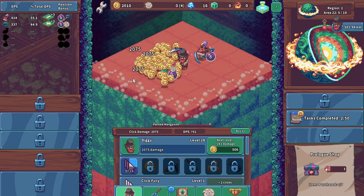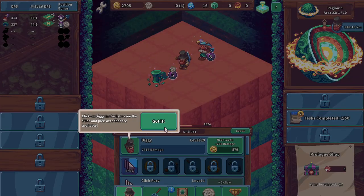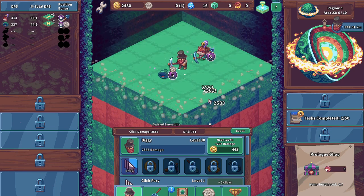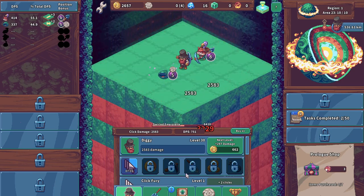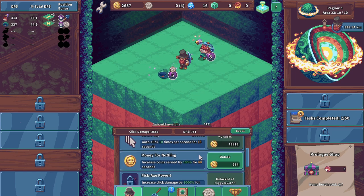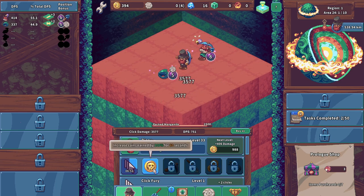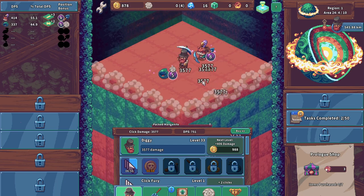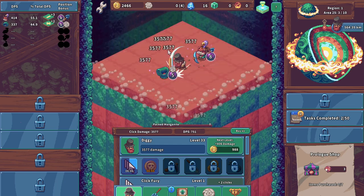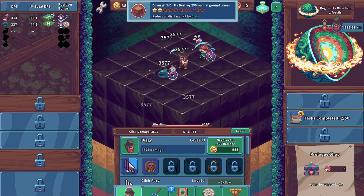I do believe this game comes out sometime this year — it says 2024 but I don't believe it has an exact date, which isn't the end of the world. 43,000 coins to unlock two clicks, Money for Nothing — what does this do? Does it just increase the money earned? Maybe — money is going up quite a bit.